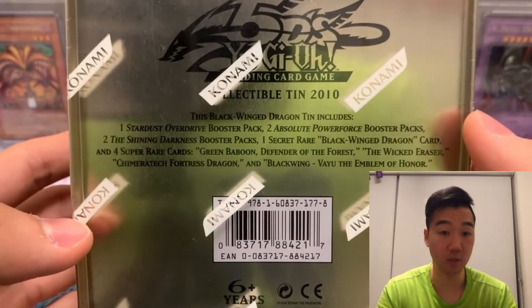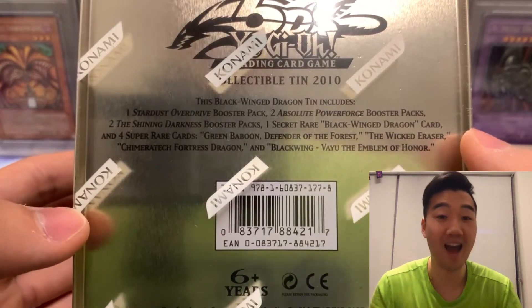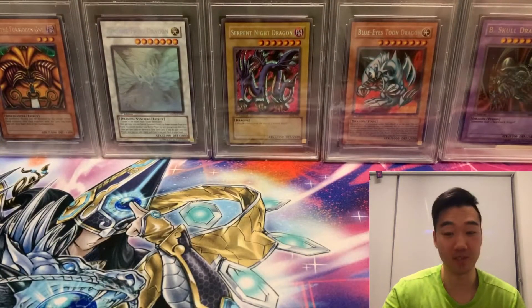It's a collectible tin from 2010, and it contains one Stardust Overdrive, two Absolute Power Force, and two The Shining Darkness booster packs. I have never opened these booster packs before, so I'm really excited. Hopefully we can score a win against Dash, but we'll see.